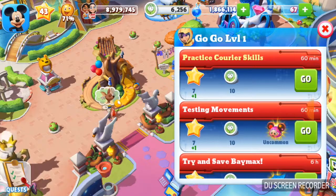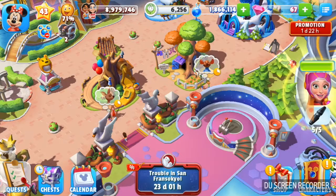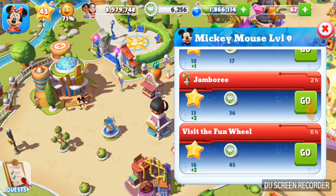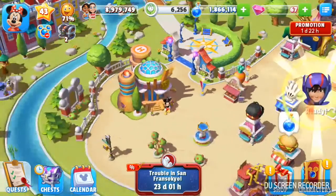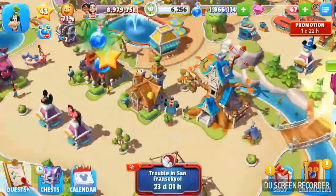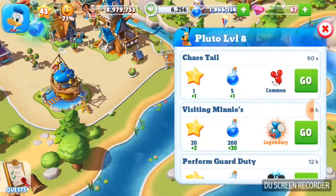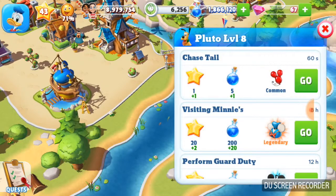Remember when they didn't have that thing to stop you from accidentally spending gems? You'd click it by accident and be like, 'Oh my god, I just spent like 10 gems on something I didn't want to!' It's definitely come along though, in terms of what you can and can't do.